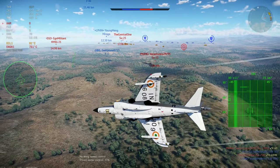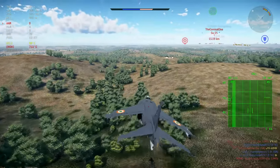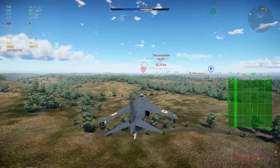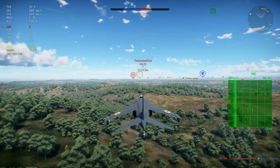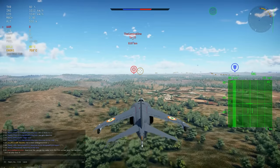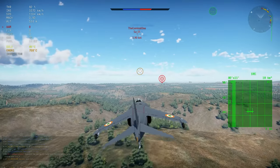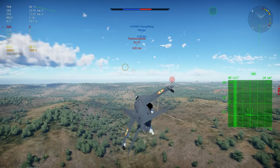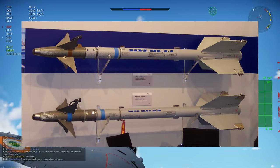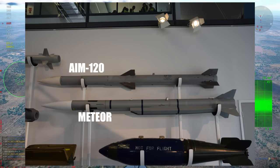Overall the performance is at least on the same level but better in a lot of areas. Weapons are one of the main things: it carries one BK27 27mm Mauser cannon, same as the Tornados, with 150 rounds. It has 13 pylons and can carry at least 12 missiles; with double-stack pylons there are even photos of it carrying 16 air-to-air missiles. For initial models in War Thunder, the air-to-air missiles would be AIM-9s and AIM-120s. I don't know whether Gaijin would add the AIM-9Ms or straight to the Xs, and whether it'd be AIM-120 A/Bs or the later Cs.